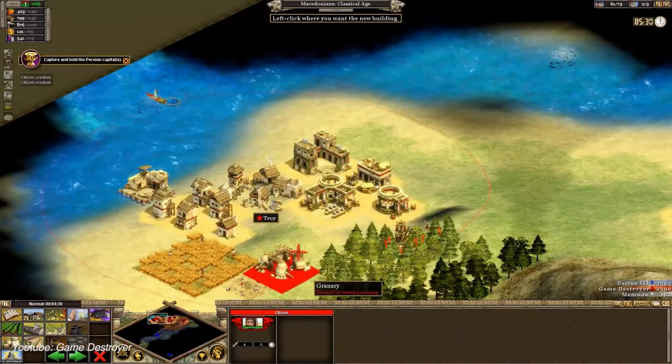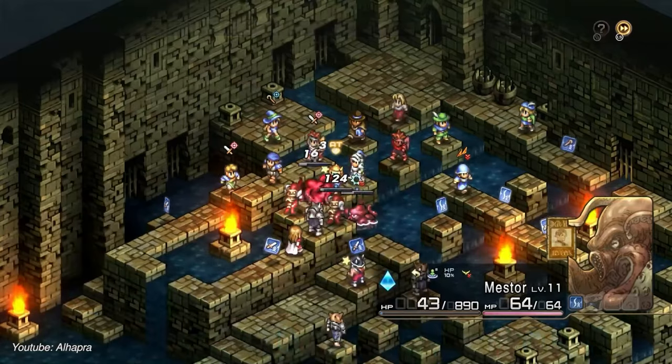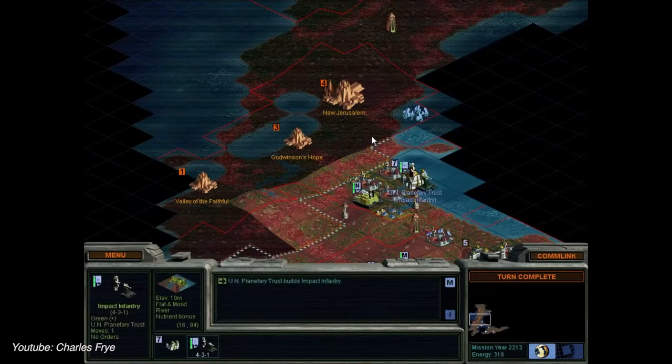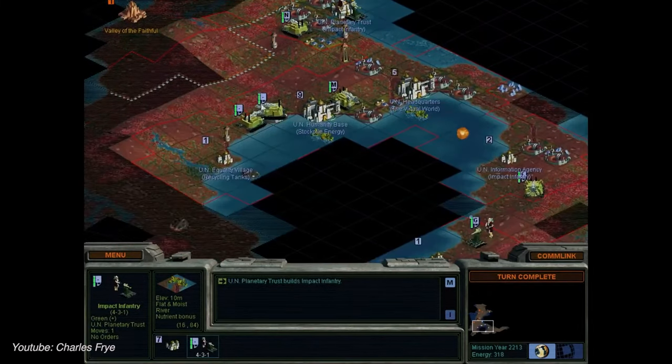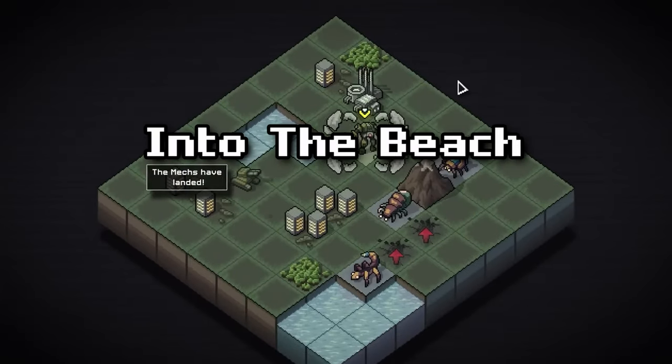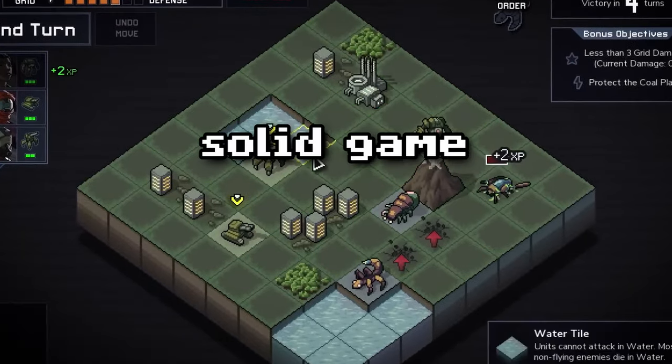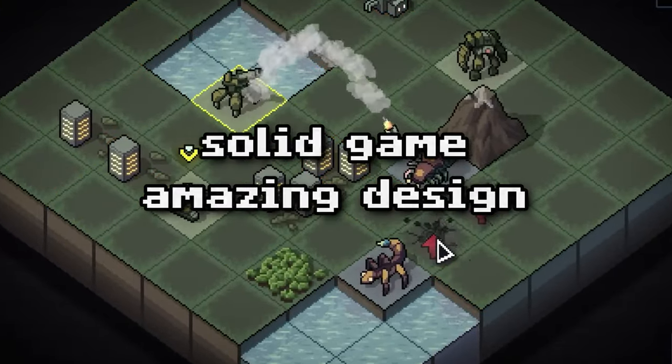I love strategy games — RTS, turn-based, you name it. From Starcraft to Age of Empires, Civilization, and all the classics. So I asked myself: which strategy game lets you use enemies as weapons? Into the Breach, of course. If you haven't played Into the Breach yet, give it a shot. It's a solid game and an amazing lesson in game design.